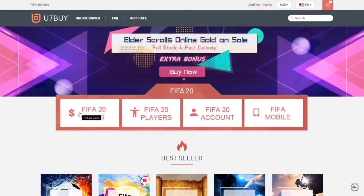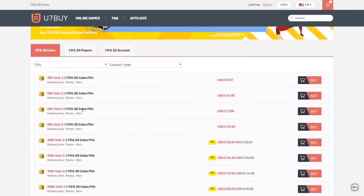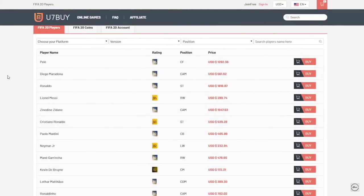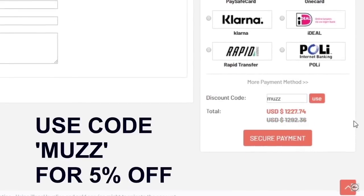If you're looking for some cheap FIFA 20 coins, head up to u7bar.com. You can buy coins off the website, you can also buy players — so if you wanted Messi you could buy him off the website. Make sure to use code Muzz at checkout for five percent off.